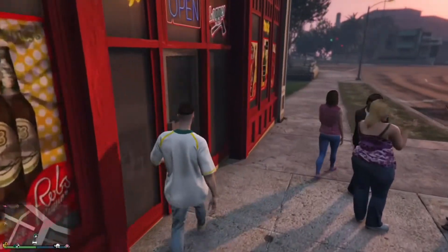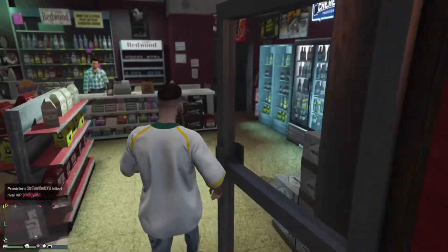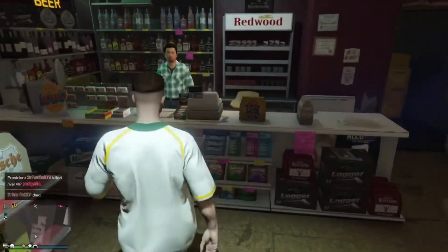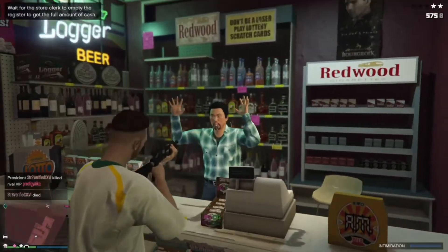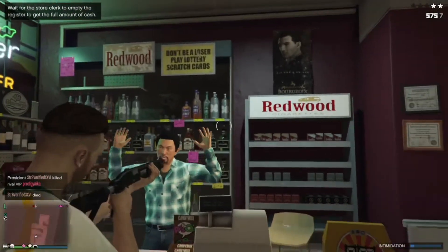So you're just going to enter the store like a normal human being would. You're just going to be like, oh hey, hello, what's up? I'm going to grab my pump shotgun and I'm going to hold it up to him. Bah!